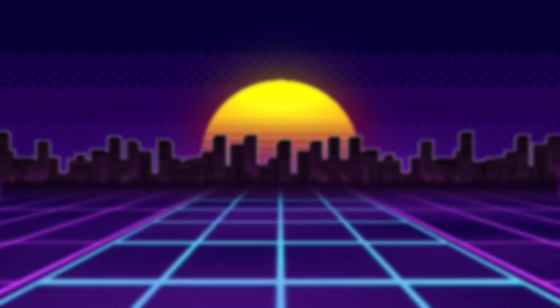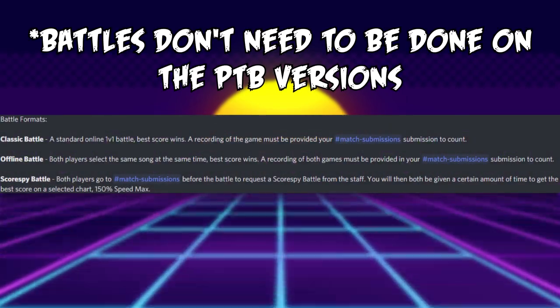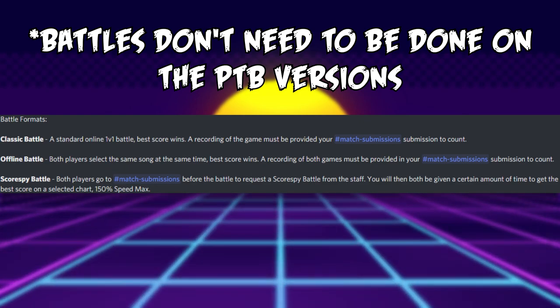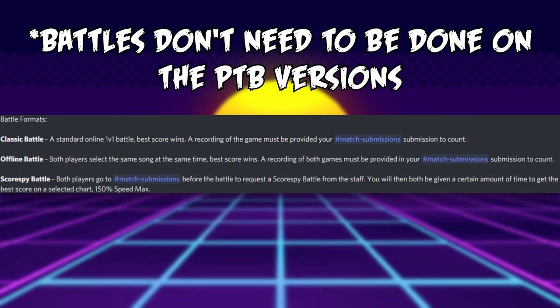How do you actually battle? There are three ways to battle. The first way is to do a classic battle, where you can do a standard 1v1 online battle. One of the players needs to record this match and upload it to the Match Submissions channel in the CH Community server for it to count.